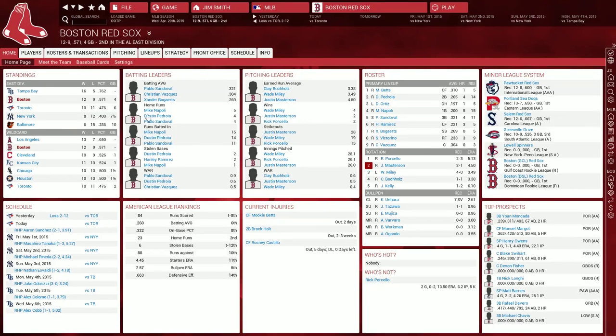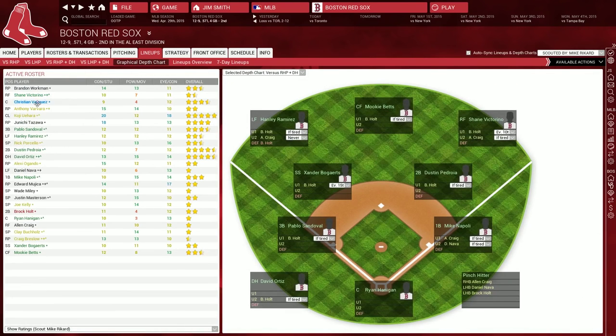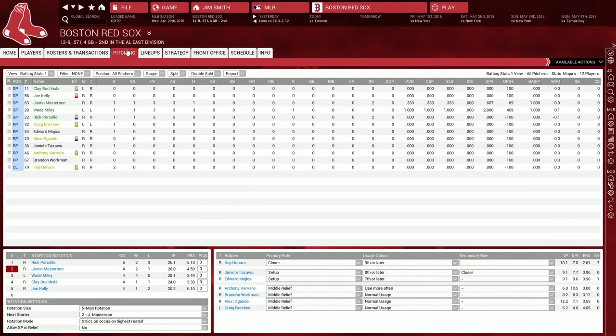The lineup screen allows you to create your lineups against left and right-handed pitchers, as well as with and without the DH. You can also set a depth chart for each situation. On the pitching screen, you can set your starting rotation as well as dictate bullpen roles for your relievers, and decide how those relievers get used.